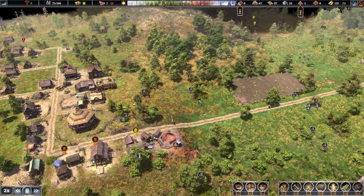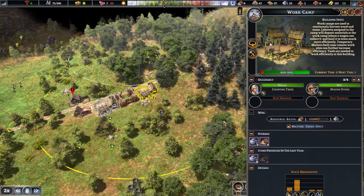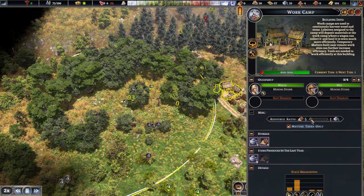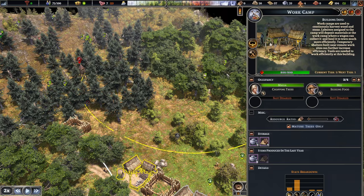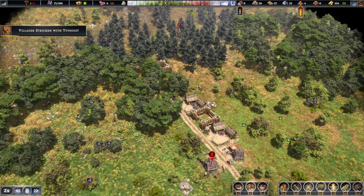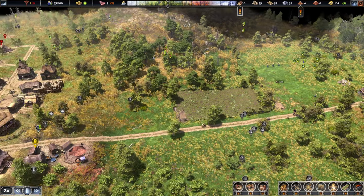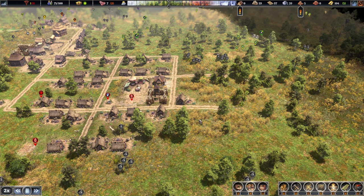Laborers have gone up by four, so that is good. The next thing we do want to build here is definitely another logging camp. Your range is a little bit messed up there. Start harvesting trees from there — this is our second one. We just want logs.